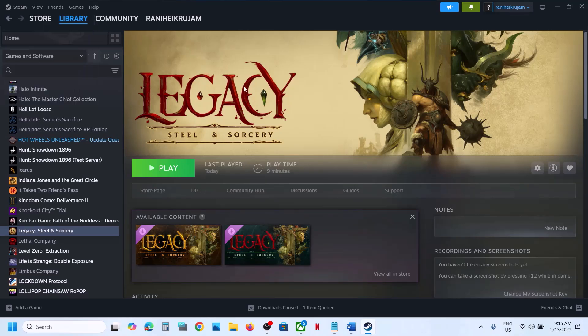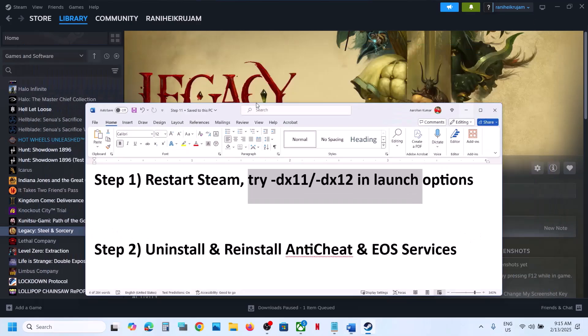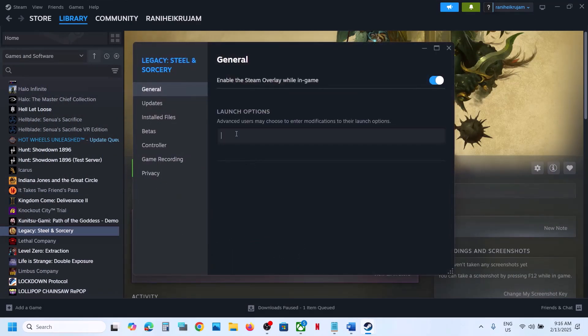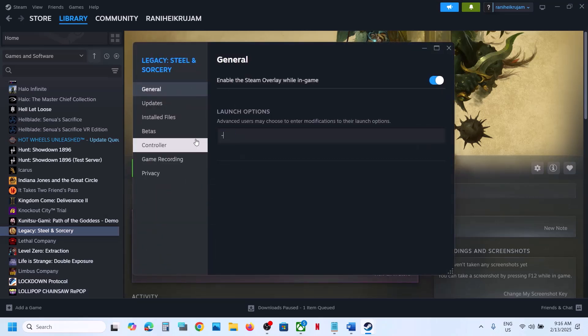Also try DX11 or DX12 in launch options. Make a right click on the game, select Properties. In the launch option, type in -DX11 and then launch the game and check. If that does not work, you can try -DX12 and then launch the game and check.